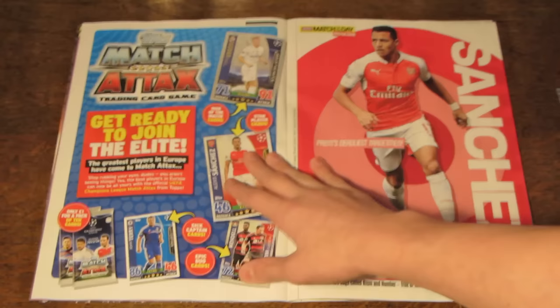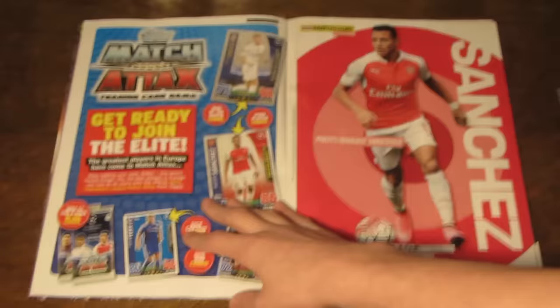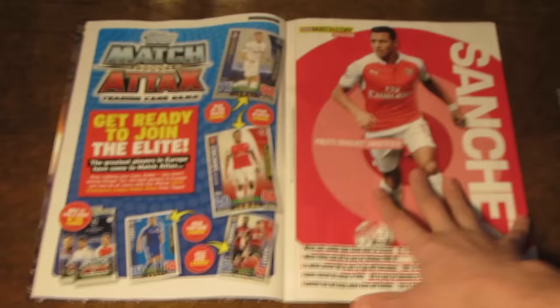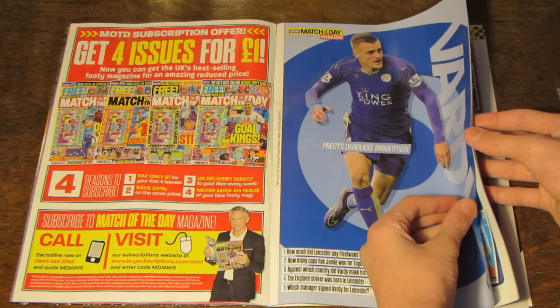The team is starting to develop a bit, but Man and Match cards, star players, duos, captain cards, and only one pound for a pack of ten cards. We already knew all that, really. A couple of competitions, and a subscription advert.